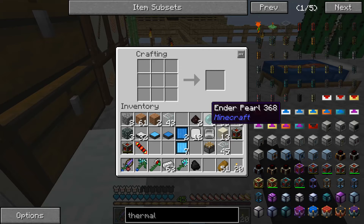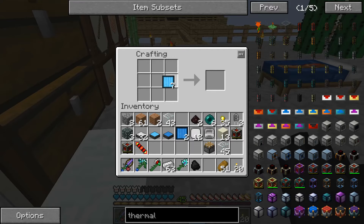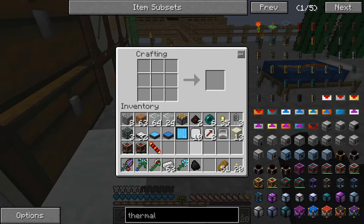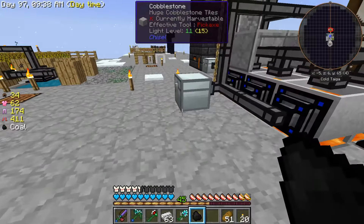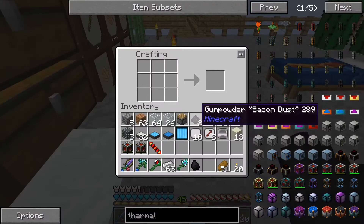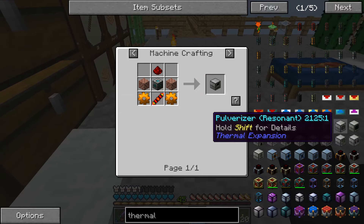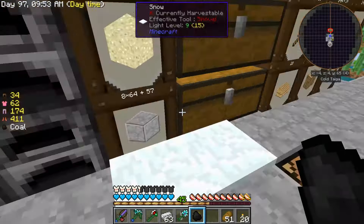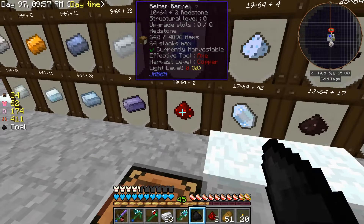Let's try that. Two of these and then a couple of blank ones. Make a couple more of the speed things — that one is what I'm going to use for smelting the ore.